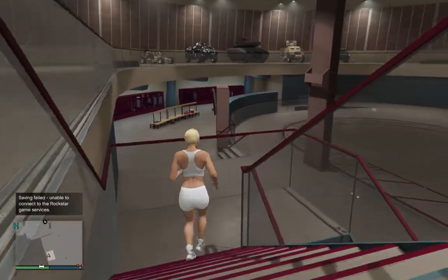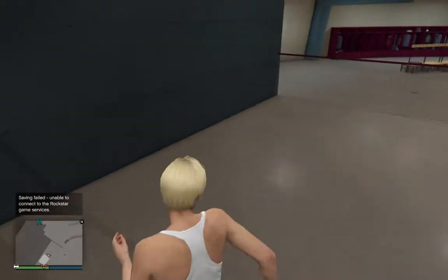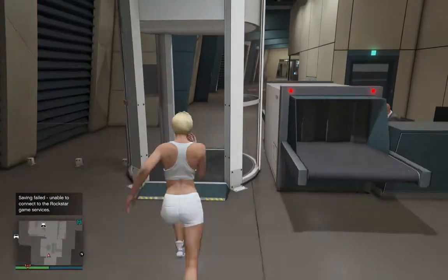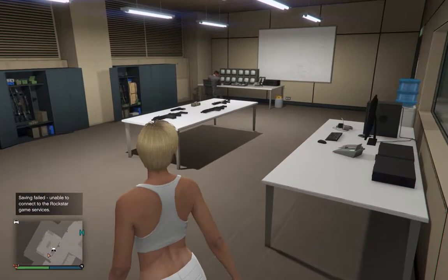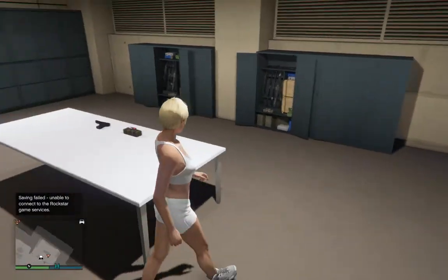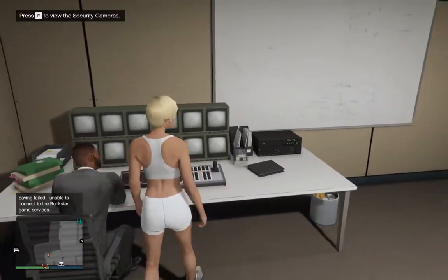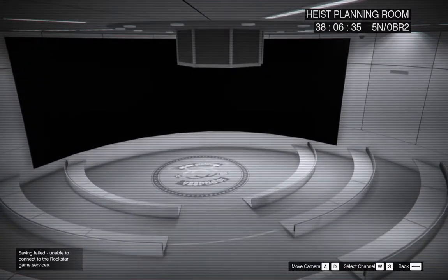That's the top floor with vehicle storage. You don't have to buy the storage that comes with the facility. In the corridor below, there's a security room — you have to add this and pay for it. If you've been using ammo from your weapons, you can pick up free ammo here, which is kind of useful, but it's never going to pay for itself given the cost of the facility. There are also security cameras here.